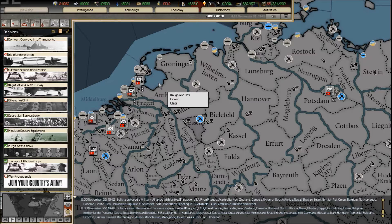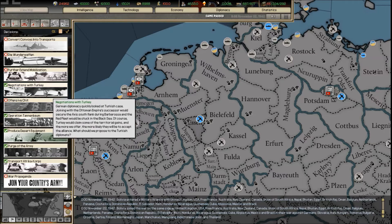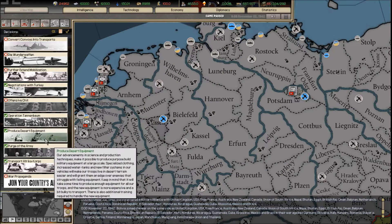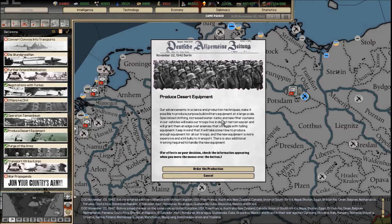For example, I can do negotiations with Turkey, and it gives you a nice picture — I've got various choices, I get a little story, and the effects aren't always immediate, keeping you in suspense. Decisions are what make this game such a standout, awesome, realistic game.